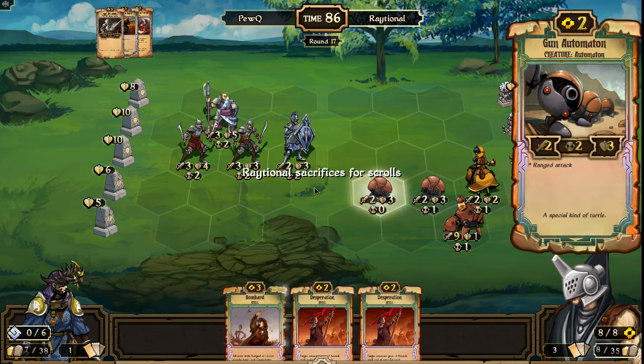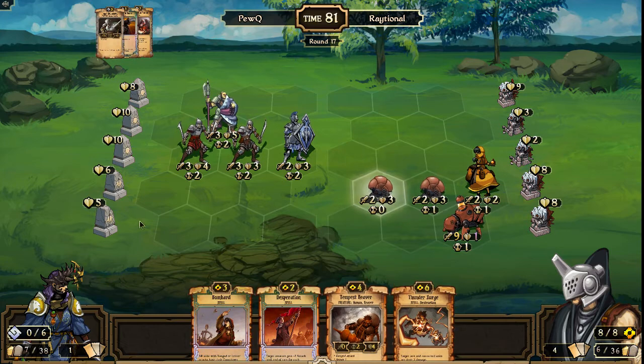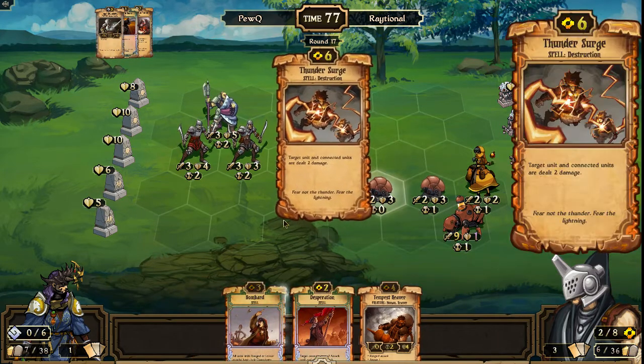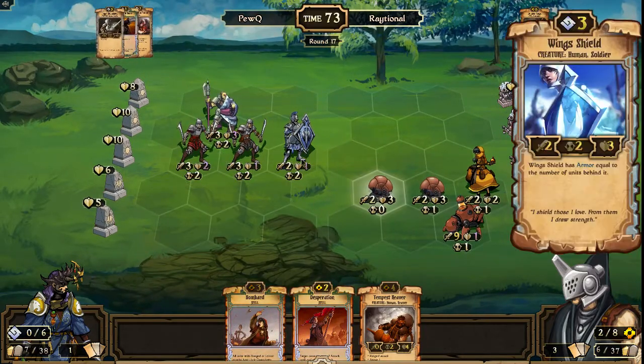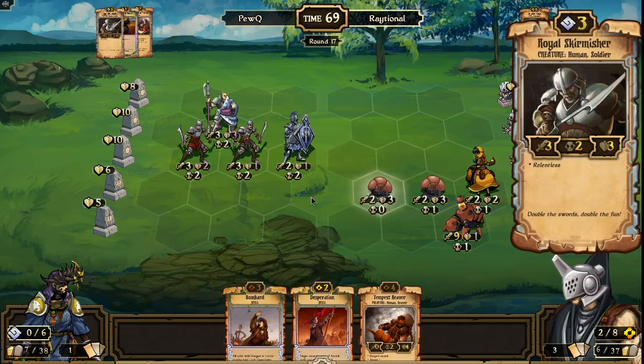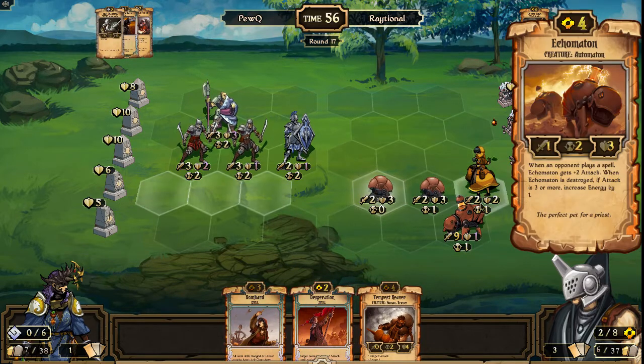Gun Auto is going to get a chance to attack here. Thundersurge — that's what Raytional wants to see on eight resources. We could see a Thundersurge-Desperation combo to — well, you could Desperation the Wing Shield — that would be the play. Desperation the Wing Shield, then move the Gun Auto up to take the Royal Skirmisher out. That's the play I would make, and then move everything else up to threaten. Though you have to be careful of more countdown reduction that would deal a lot of damage to your units. Ekumaton up to nine attack — emergency situation for PewQ perhaps.